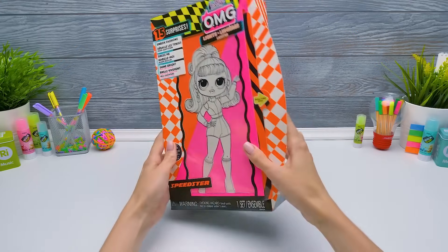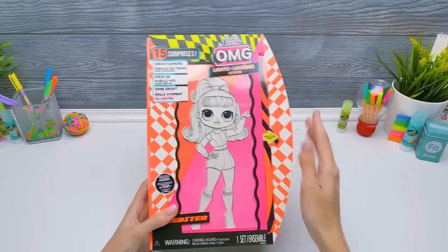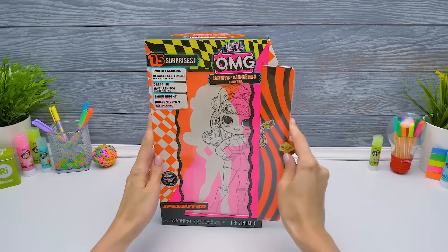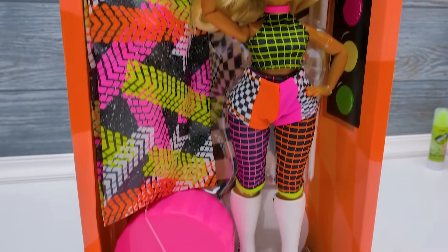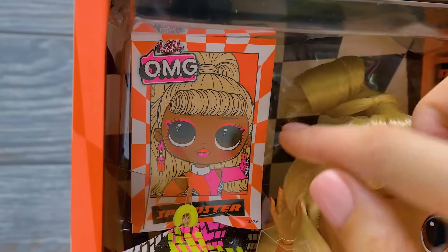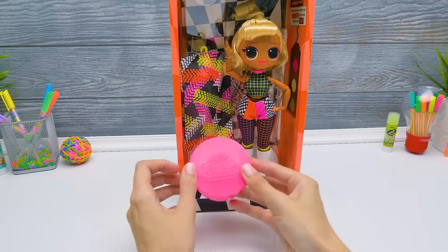Let's meet our neon racers — Speedster! By the way, guys, LOL dolls have their own hashtag — don't forget to tag them! That's a real art doll! This look reminds me of the 80s! But how does our doll look in reality? Let's find out! Super fancy beauty and our neatly packed accessories! Speedster's philosophy: 'Why slow down when you can speed up? Why follow when you can pass?' Here's our sticker from a fashion magazine! Speedster looks so amazing with her neon makeup on! I wonder what's hidden in this promising pink box!